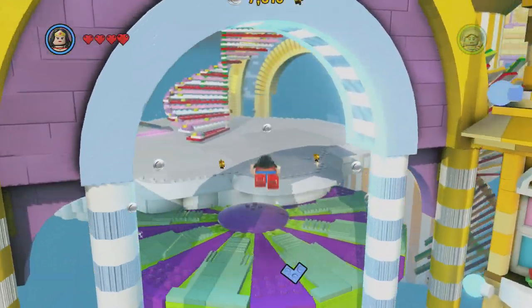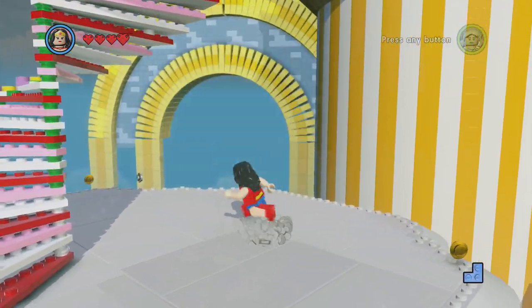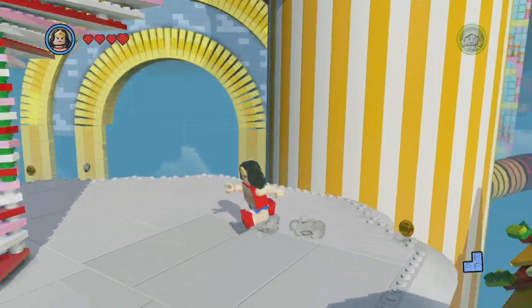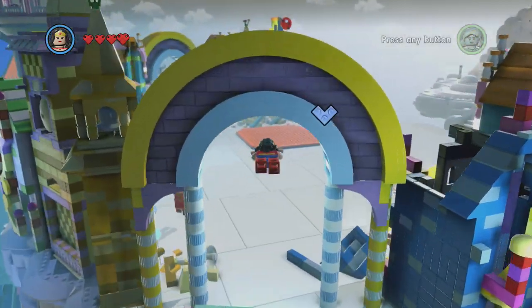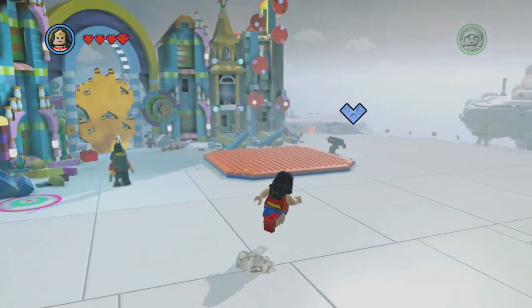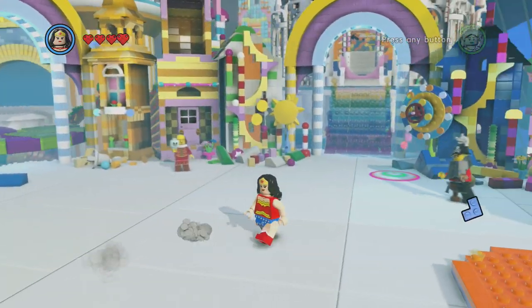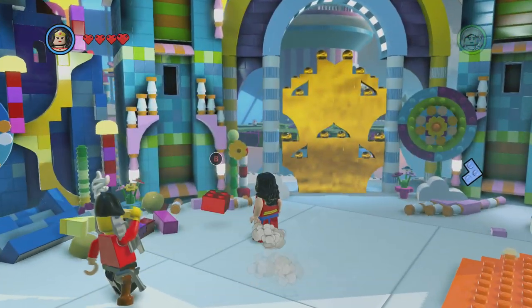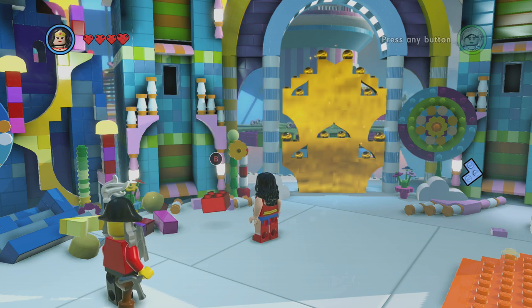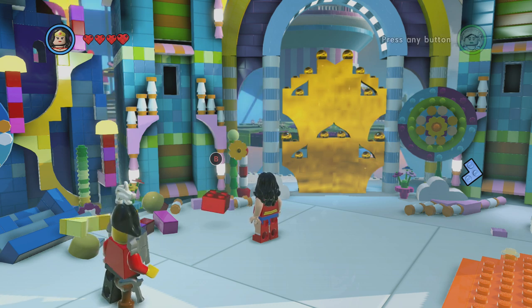And then the other one was right here, and there is one of those boxes for Emmett to fix. So those are the three different spots that you have to go to so that you can get the Attract Studs red brick for 600,000 gold. This is in Cloud Cuckoo Land. Hopefully that helps, I hope you guys have a good one, see ya.